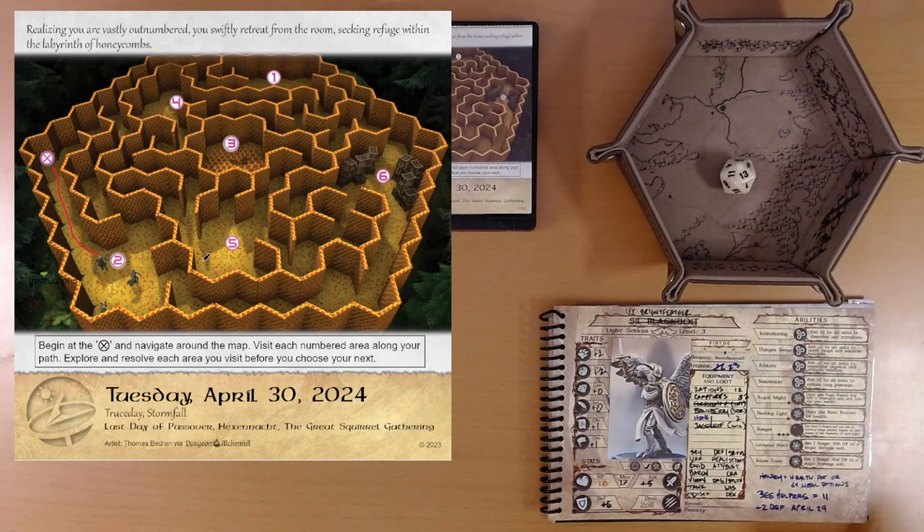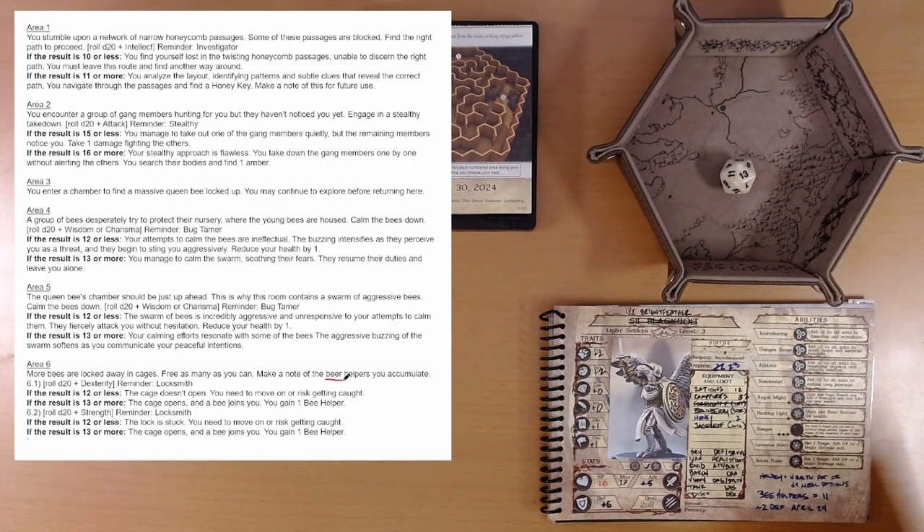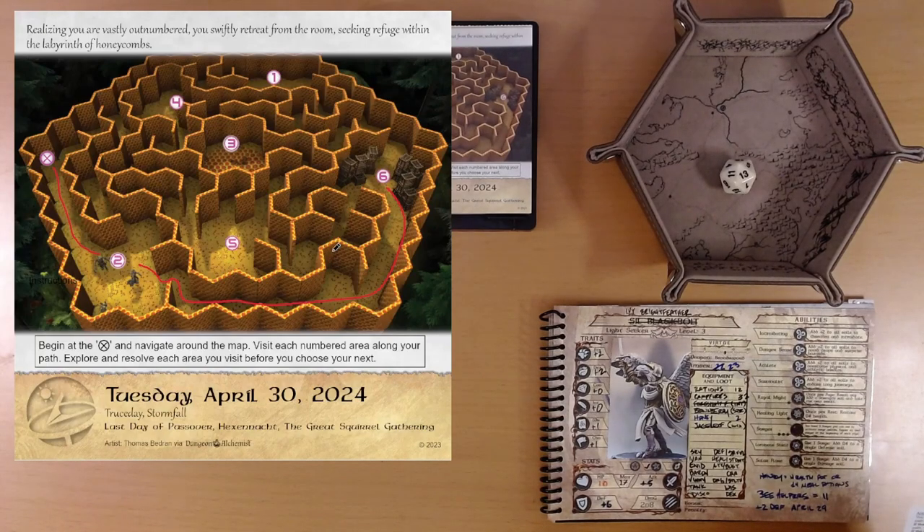We'll head down along the bottom and up around to area 6 — there's no easy way to 5. I'm not sure where we're trying to get to; maybe area 1 is the exit. Area 6: more bees are locked away in cages. Free as many as you can and make a note of the bee helpers you accumulate. It actually says 'beer helpers' — make a note of the beer helpers you accumulate. That's a different kind of game! Roll d20 plus dexterity; reminder: locksmith.